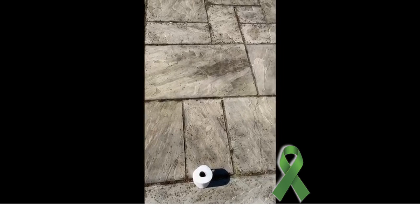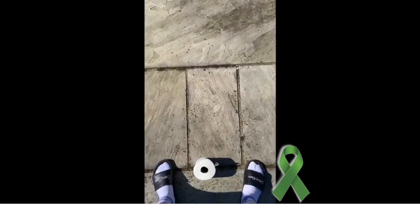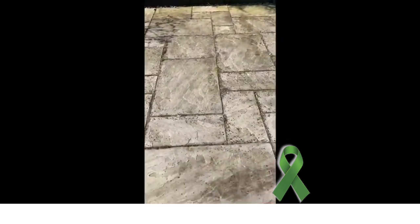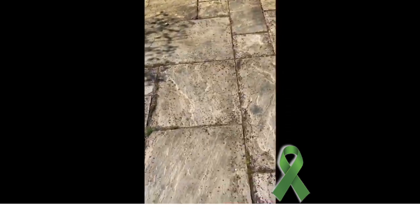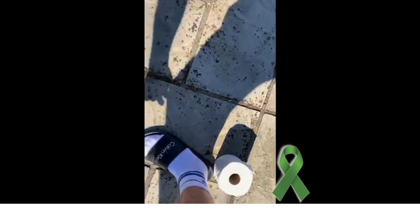Right then, this is the standing long jump. All you've got to do, stand shoulder width apart, bend your knees, and jump as far as you can. Where your back heel lands, pop another toilet roll down. That is your score.